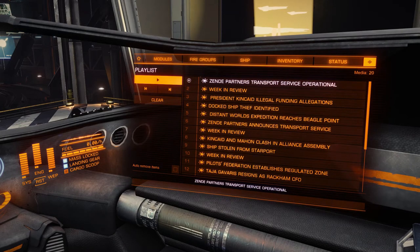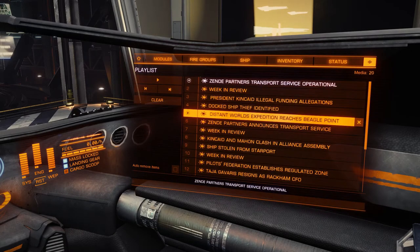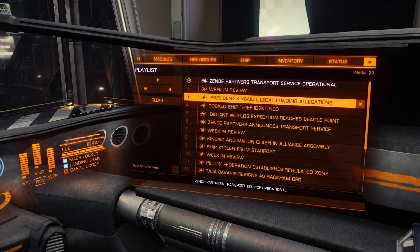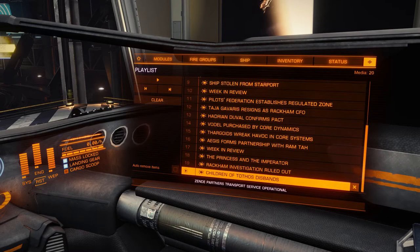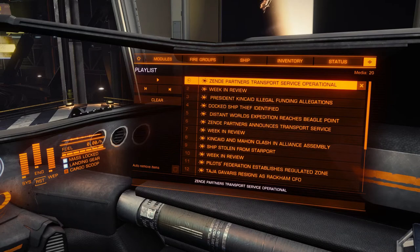This is another Galnet information section — all the things as you've seen on the home. This is the order it will play them. You can go through and look at each one. This week in review is this week, this was last week's, this is the week prior. You can listen to all these — there are quite a few of them, looks like 20. You can listen to them if you wish.